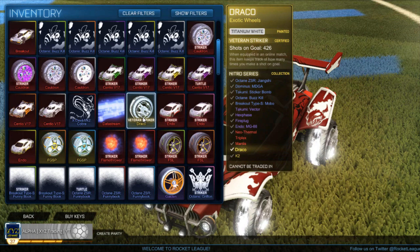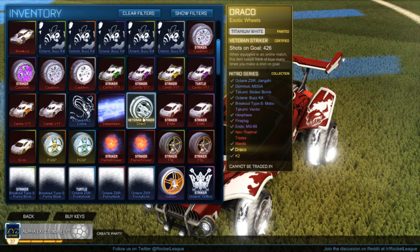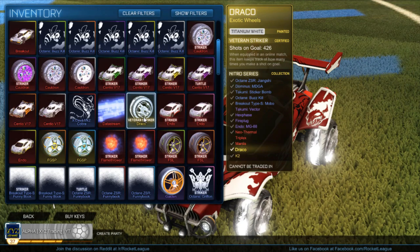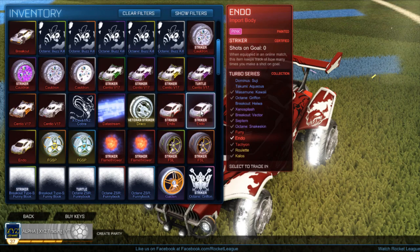Next we have our striker white Dracos, which are just amazing to have. From the looks of it the Dracos are following the same pricing path that Zombas did a few months ago, so when Nitro Crate retires the Dracos could be the same value as Zombas. Possibly in the future these striker white Dracos could be worth more than 500 keys like the striker white Zombas are right now — but that's just my speculation.